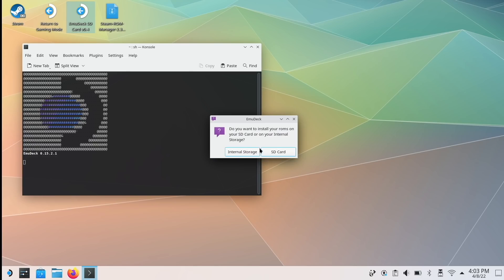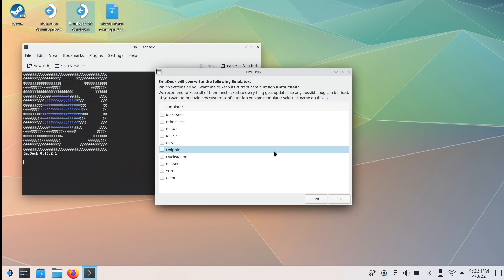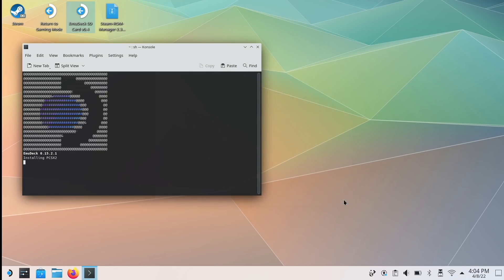It'll ask whether you want your games stored on internal storage or an SD card — personally I put everything on my SD card. Next, if you're running this as an update, it's going to ask which configurations you want to keep. By default EmuDeck is going to pre-configure all of the emulators for you. But if you have one tweaked perfectly, you can check it and it'll preserve your configurations. I've made all sorts of tiny tweaks to mine so I'm going to check all of them, but typically you're going to leave this unchecked and let EmuDeck configure everything. At this point EmuDeck actually grabs and installs all those emulators for you — you no longer have to do this by hand, which saves a lot of time.